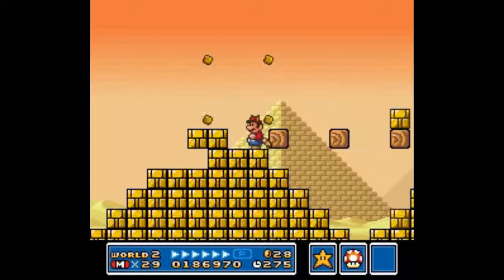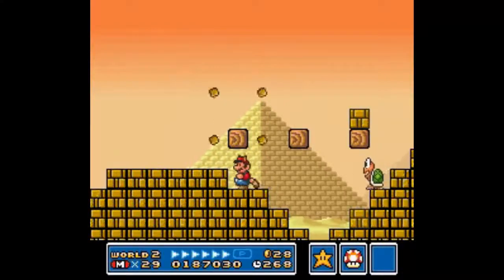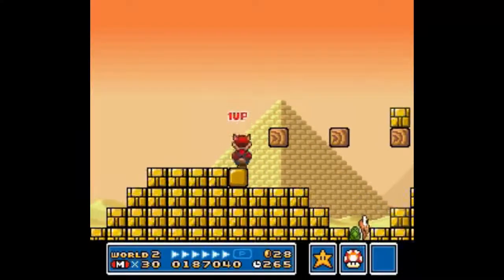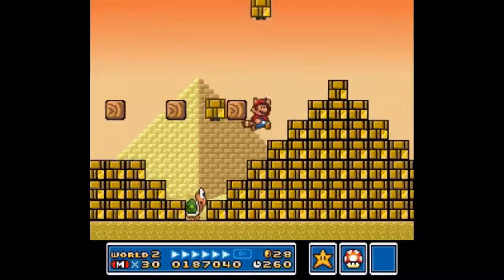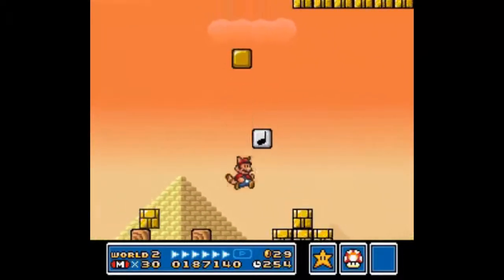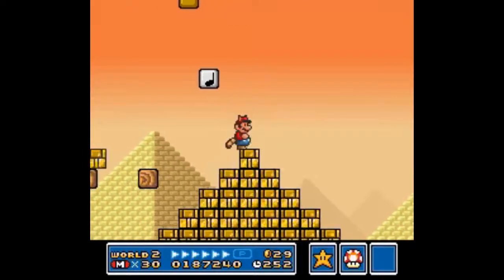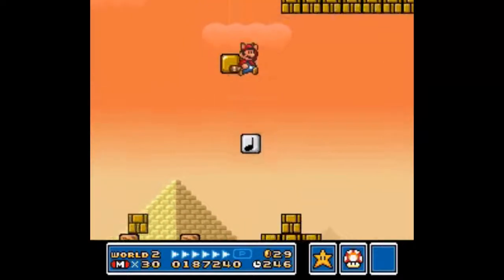Here I'm just swatting my tail because I wanted to show something off — what happens if you get rid of all of these blocks, and also that there is a hidden 1-Up in here somewhere. And up here we've got some music blocks.